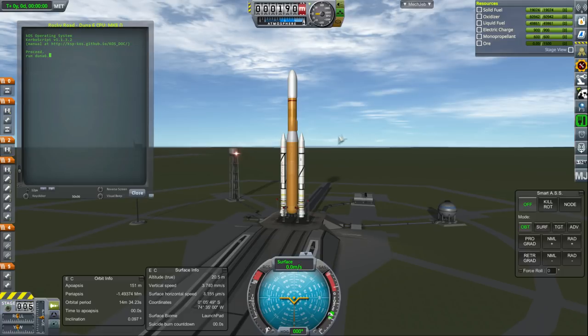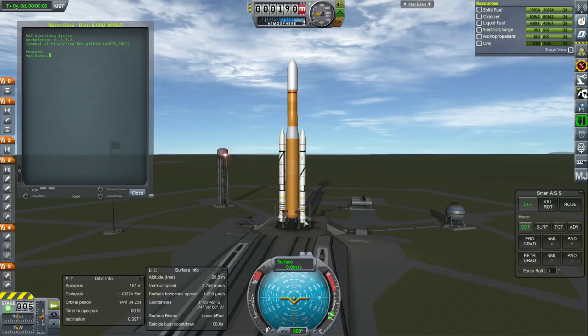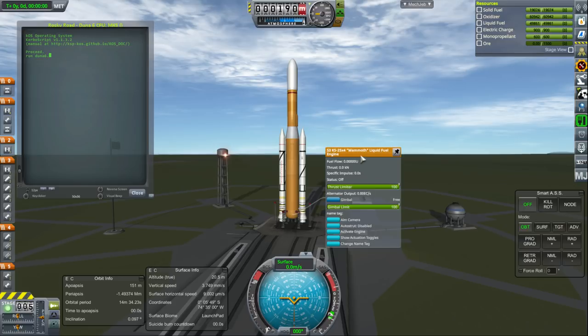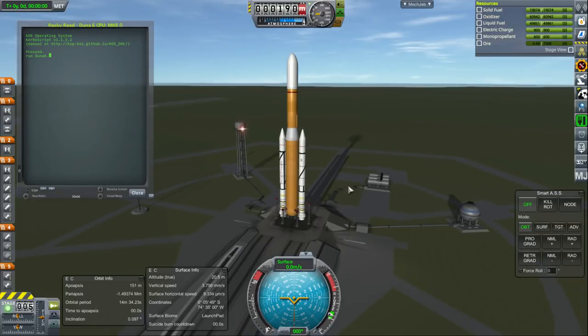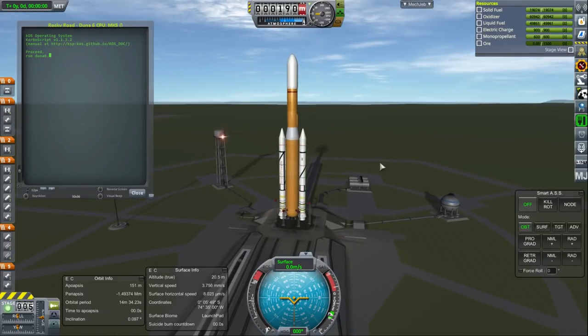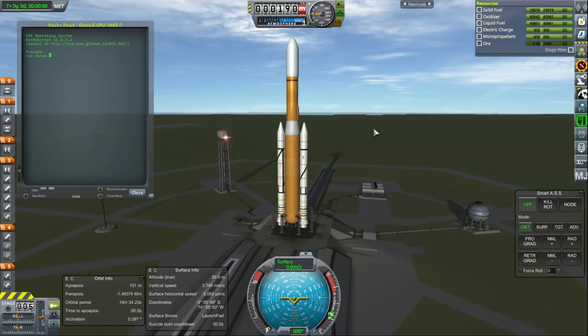The rocket you see here is the Duna 6. It is sort of based on the Constellation Program's Ares V, except we've got six core engines. Technically it only shows three engines there, because four of the vector engines are tied to the Mammoth, and we've got two vector engines in the center. The boosters are five-segment boosters from Lonesome Robots. We do have a J2X up top, but it's configured so that the ISP is more in line with methane and oxygen, as I explained in the previous episode.